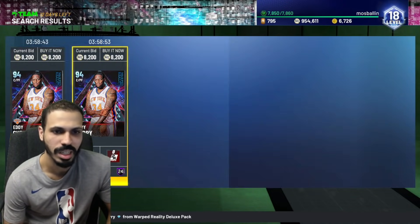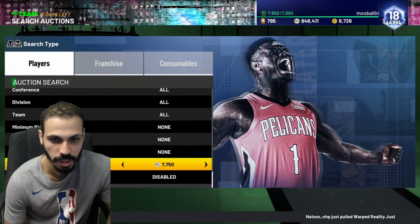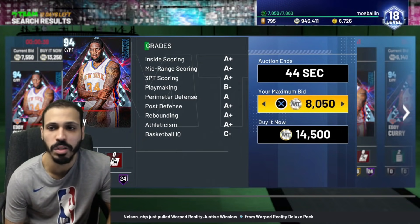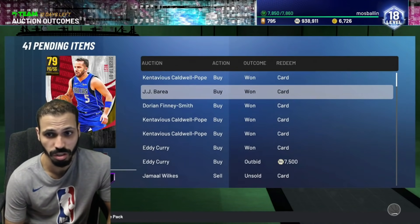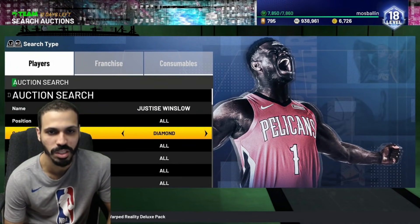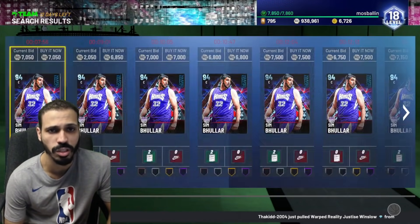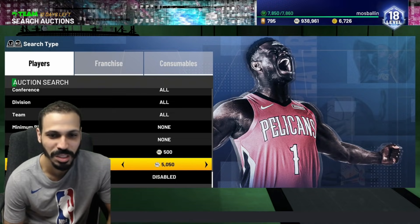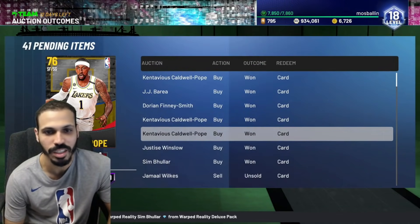The 8.2s are still up — I'll just buy that for 8.2. Hypothetically you could bid snipe at like 7.5k and maybe win it. Now for Justice Winslow at 7.5k — not bad at all, I really like the price ranges I'm getting. And Sim at 4.9k — I'll take that. We just finished buying everything.